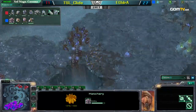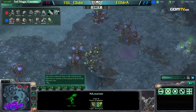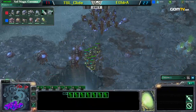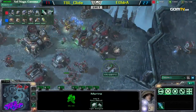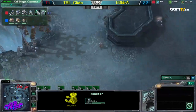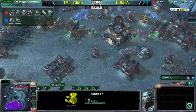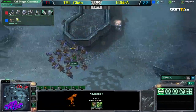It's 81 supply against 121 — Aydra up 50% on supply over Clyde. Look at this: morphing banelings — he has so many units right now. 64 drones to 60 SCVs, so Clyde has done a good job keeping his SCV count up. But he is never going to have the army to take Aydra out.